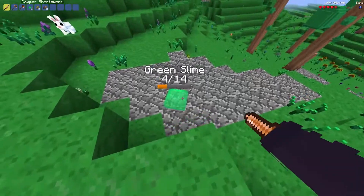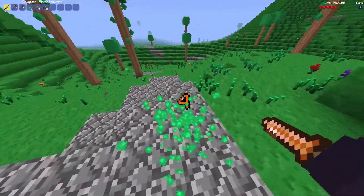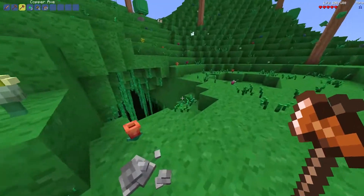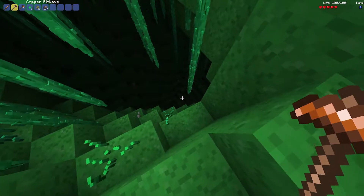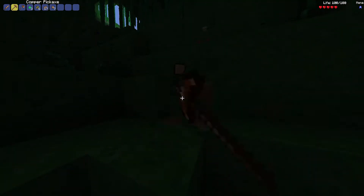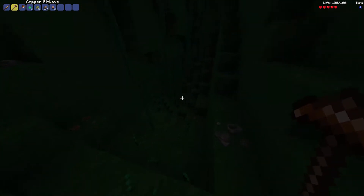The short sword feels actually usable unlike in actual Terraria. I could manage with this even though it has absolutely no range. I think we have to set up a little base near a big cave so we could get some stone, some iron, maybe a bow. And then get some lenses and fight the Eye of Cthulhu. Even when I mine something it just stays there, not like in regular Minecraft. It's very accurate, like actual Terraria, which is super cool.